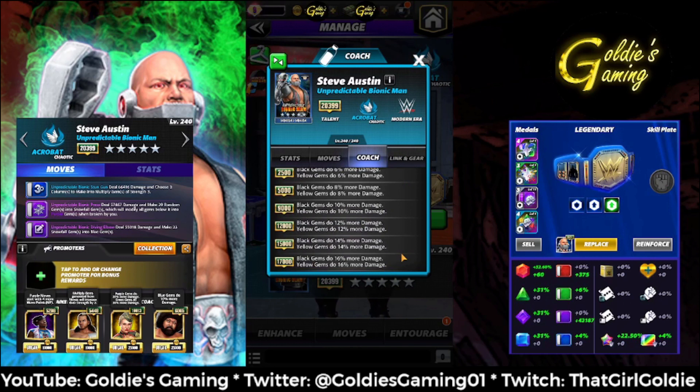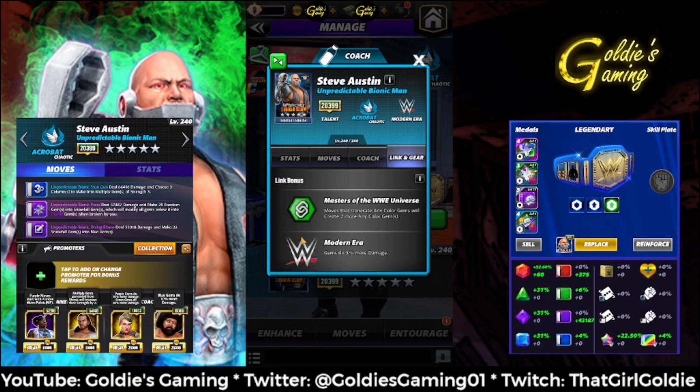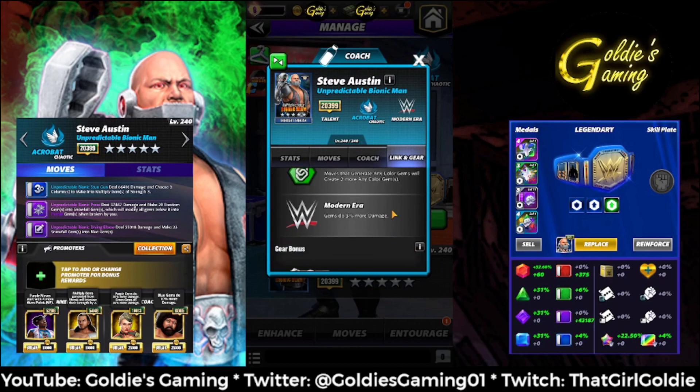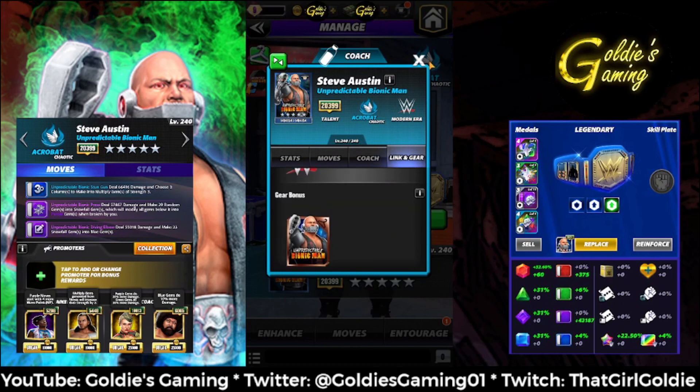This is awesome because currently Lacey is the only dual gem damage coach — she's purple and green. He's black and yellow, which makes me think there's going to be a red and blue one in the future, which would be nice. The links are the standard Masters of the Universe moves: generating any color gems will create two more any color gems, modern era linked for 5% more gem damage, and just the standard set of gears.